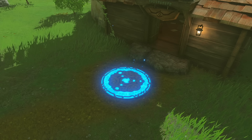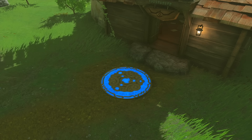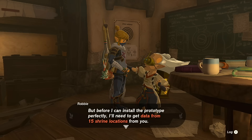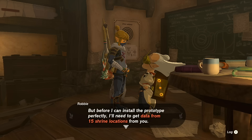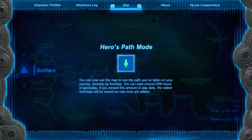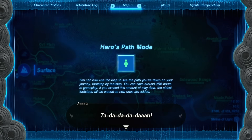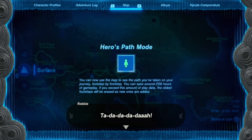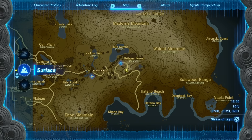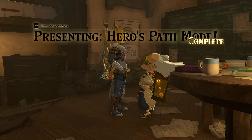Robbie says there are extra features you can unlock, including the Travel Medallion. He mentions there's a prototype back at his old lab in Akkala, so you'll need to go there and retrieve it. He'll make his current location a fast travel point. Next up is Hero's Path Mode, which is unlocked once you have data from 15 shrine locations. Once you've completed 15 shrines, he'll unlock Hero's Path — it saves up to 256 hours of gameplay history.